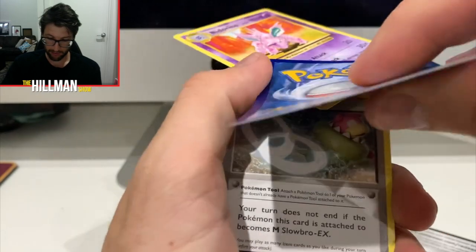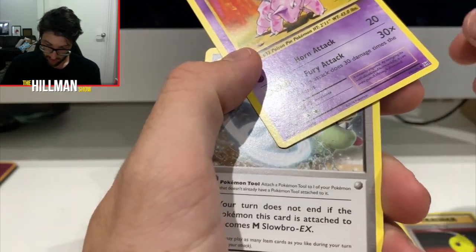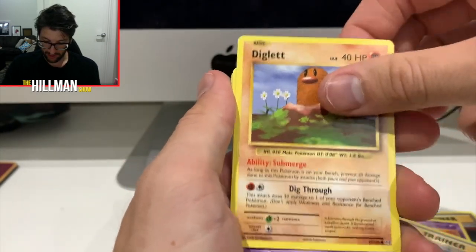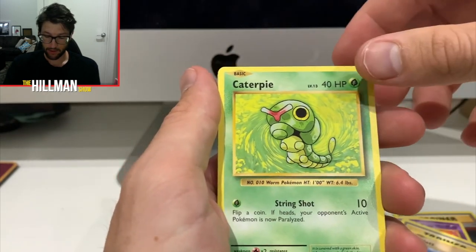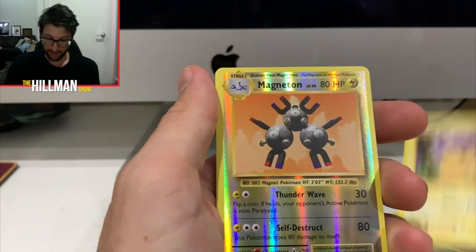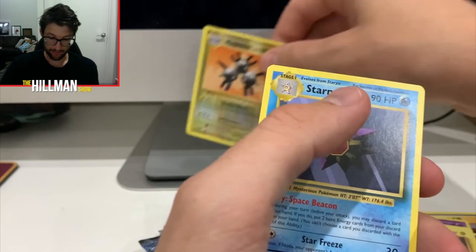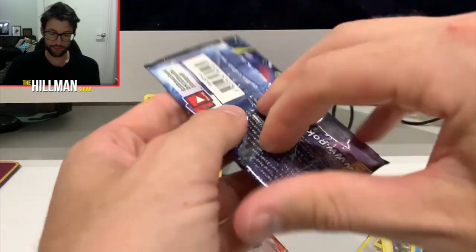Evolution Spray. Was that the rare? No. Knitterino. Slowbro Spirit Link. Diglett. Shout out to the Kibana Boys. The Dugtrio. Pikachu. Reverse Magnet — no, that's the rare. I'll put it there but honestly it means nothing.